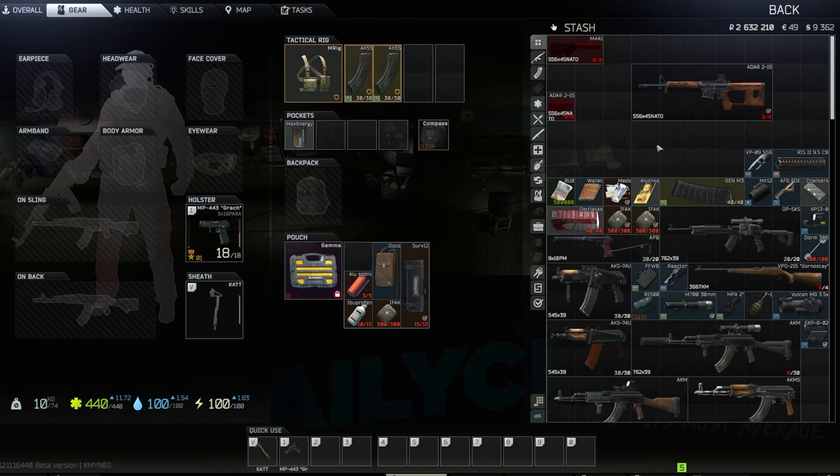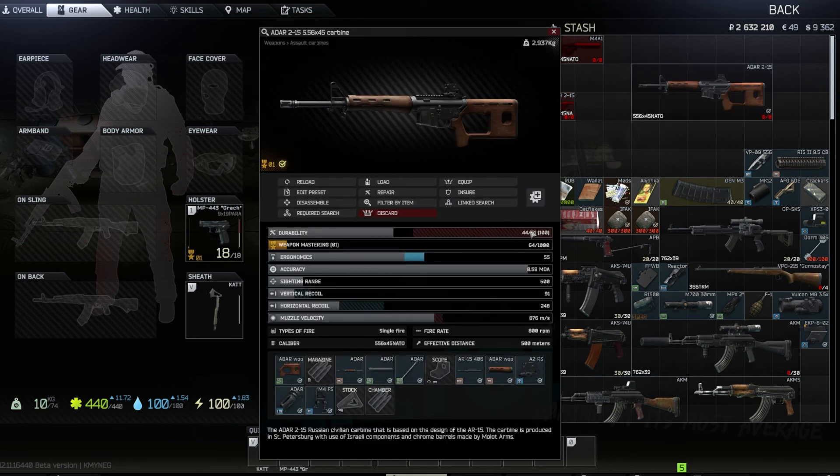If you're somebody that's a little more budget conscious, you might be picking up ADARs out of raid, and you're doing so right. But don't sell them if your goal is just to make money. What you can do is take this 44 out of 51 durability, or just a dead ADAR, and make it like new again for dang near free.